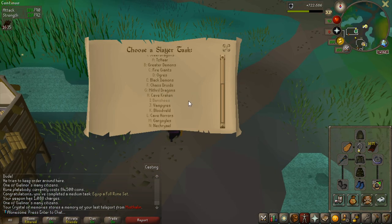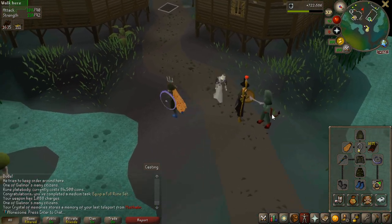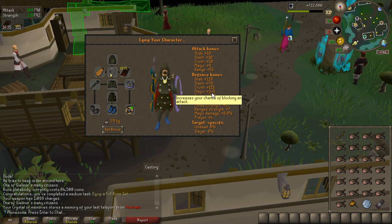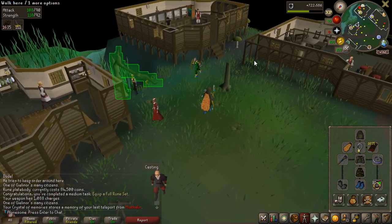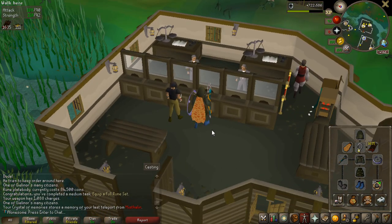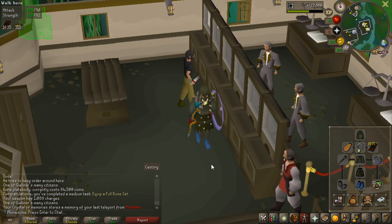Now that I'm working towards getting 300 slayer points, I'm actually going to take a cave kraken task — 111 of them. With the gear I have now I have way better magic defense, so I'm actually going to try to kill the Kraken boss. I have 149 magic defense and should get quite a few kills. There are some tasks that give a decent amount of points for 250, 570, or 750 kills, but getting that many kills right now might not be what I go for.